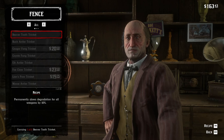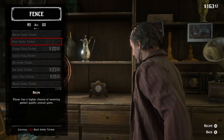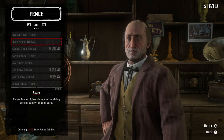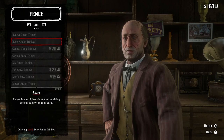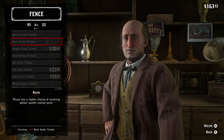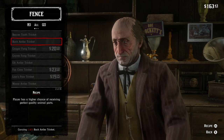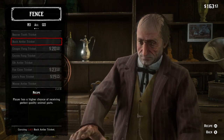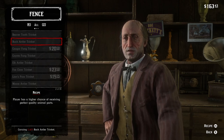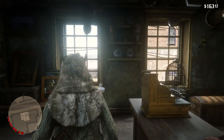All right guys, so I'm at the fence and what y'all get is the Buck Antler Trinket. It gives the player a higher chance of receiving perfect quality animal parts, which is really really useful while you're out hunting. That's why I was hoping the two-star would change to a three-star, but it says it has a chance of receiving it — not that it's definite, just a chance.